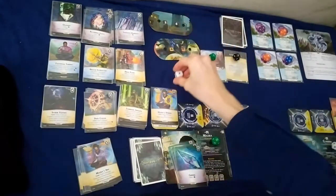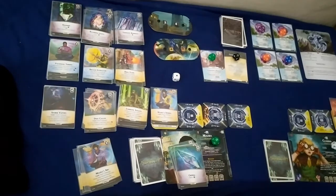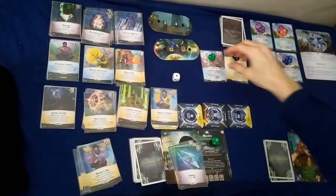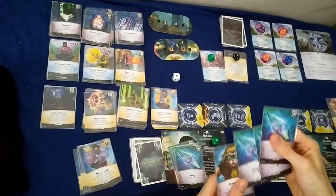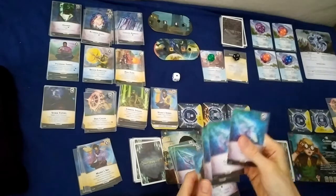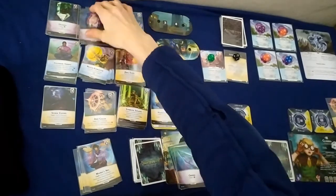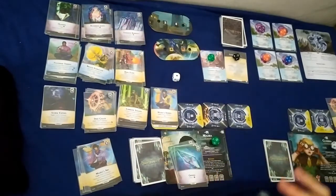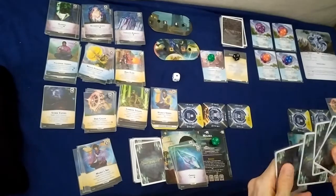Next turn is Claudia. I'll cast the Spark for two damage, prep the Dust Caller, and with four ether I'll buy a Recurring Jasper. Draw back up to five.